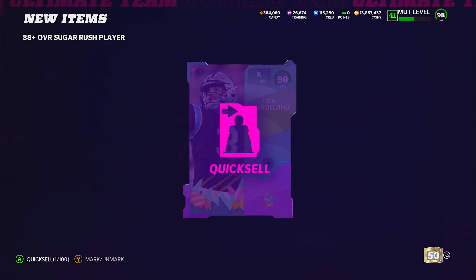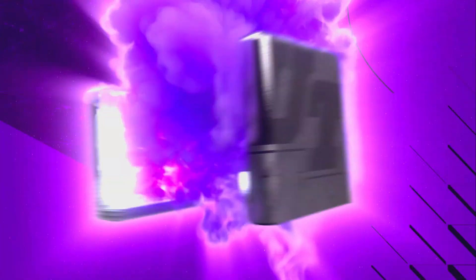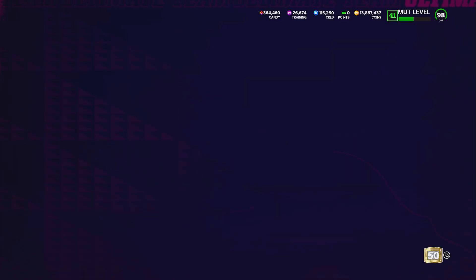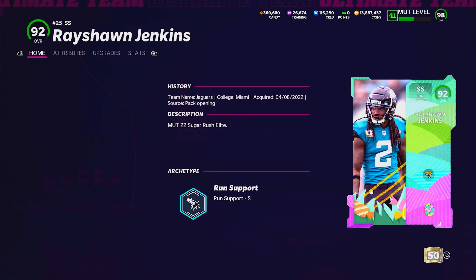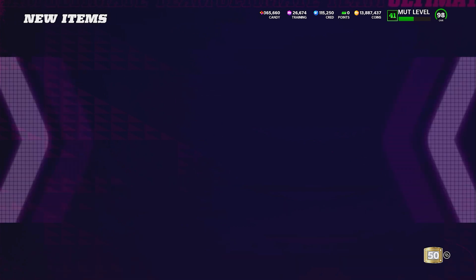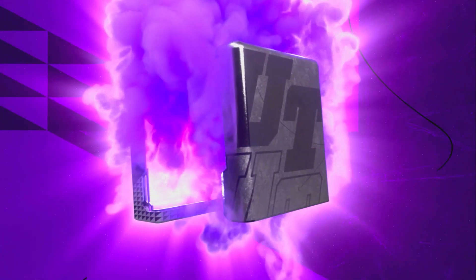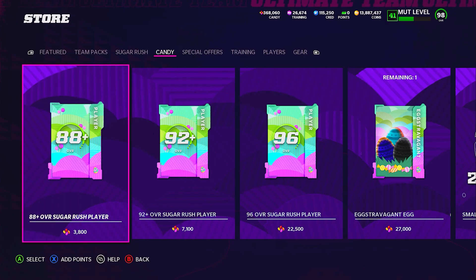Maybe EA is hiding something about the 92 plus being better, but in terms of my verdict on whether you should do these rerolls — I'm going to say no, and there's a reason for that. I opened 19 92 plus rerolls and I actually gained a small amount of candy, and then I pulled a 99 LTD. However, the issue I have with this reroll is that the only way you are profiting from this reroll is the LTD. You're simply quick selling the 92, 94, 96 — every overall until you pull an LTD. So if you don't pull an LTD, you will lose coins. It's that simple. If you pull an LTD, congrats — you're going to make coins. But these LTDs are very, very hard to pull.